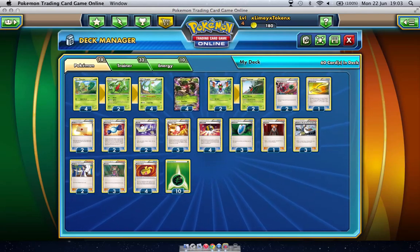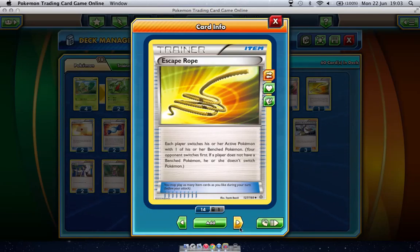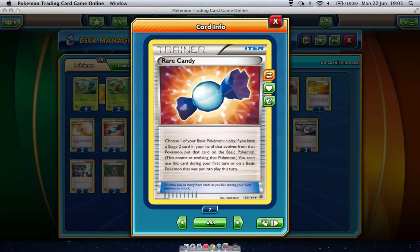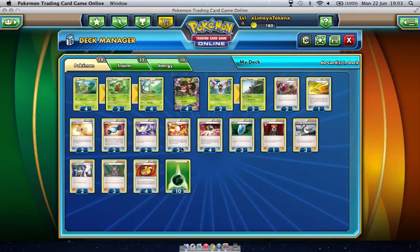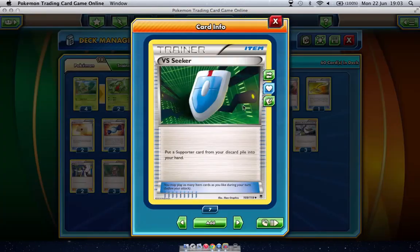On to the trainers — starting with items. Two Energy Retrieval because I noticed I was discarding a lot of energy to get the resources I needed, and it's been working out really nicely. One Escape Rope for switching, two Professor's Letter for getting energy into hand, two Rare Candy since it's a Stage 2 deck, two Switch, three Trainer's Mail, four Ultra Ball, and three VS Seeker.